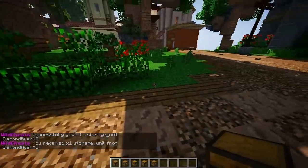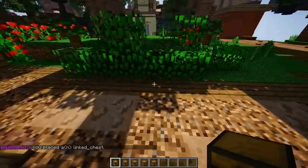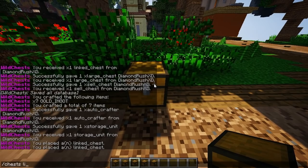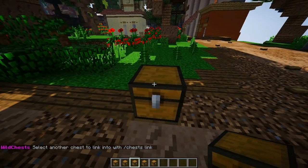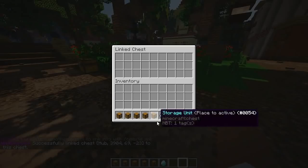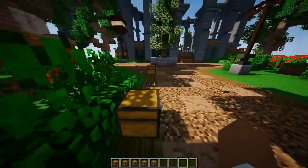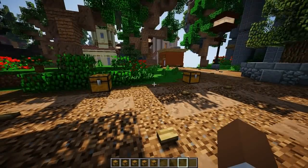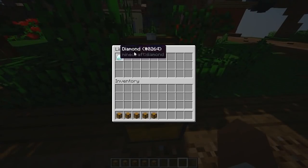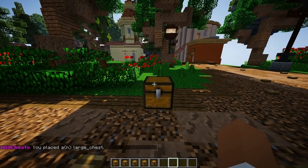We're going to start with the link chest — this is the one that took me the longest to understand. The way it works is you place down the chest, then place down another one far away. All you have to do is slash chests link on the first one, then go to the next one and do it again. Once you open it, as you can see, it's opening the other one too, which is pretty epic. Meaning if you put anything in one, it'll come over to the other. This is a really nice simple way to set up a mob farm — you can put a hopper into one chest, link it all the way down to another one, and continue from there.